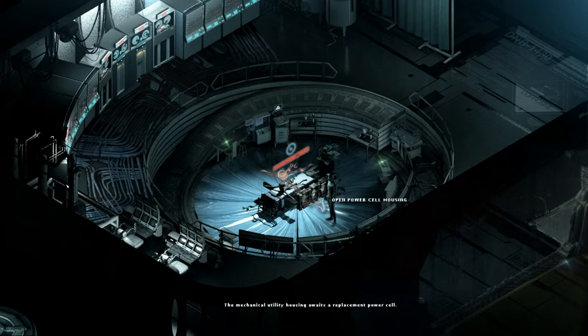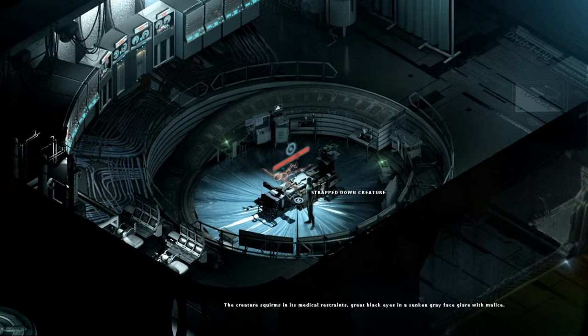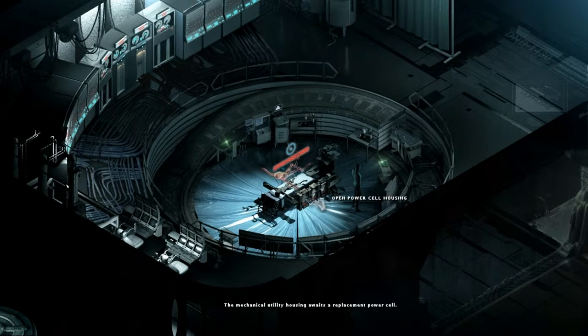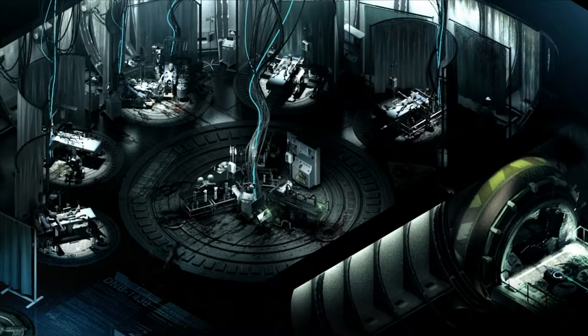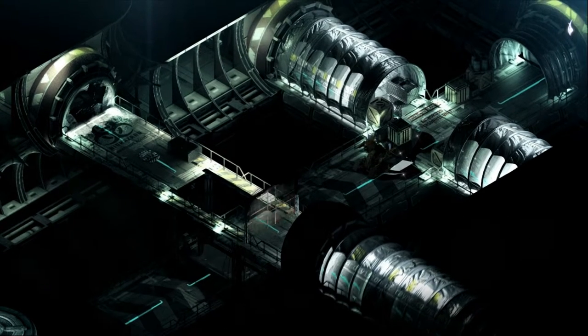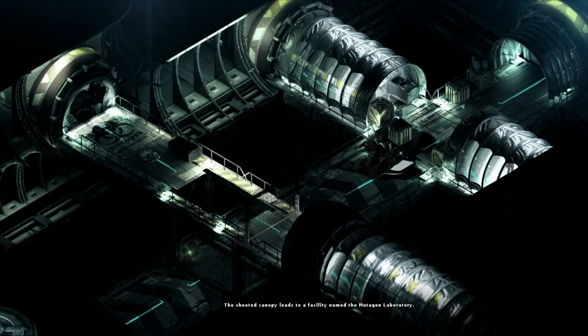Welcome back everyone, we are so close to the end of our Stasis playthrough. This, I believe, is our daughter - from reading the logs and the PDAs - and we need to find some way of getting access to this. It has to do with the power cell housing. So I've got a plan: we need to go back to the mutagen lab and do some minor things inside there.